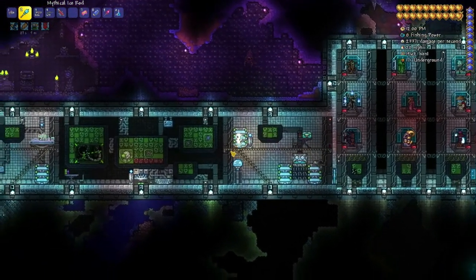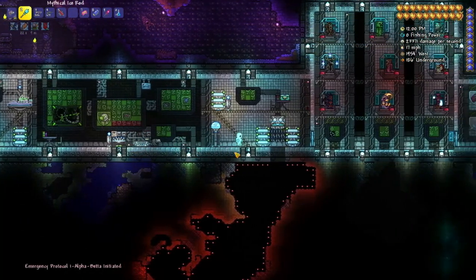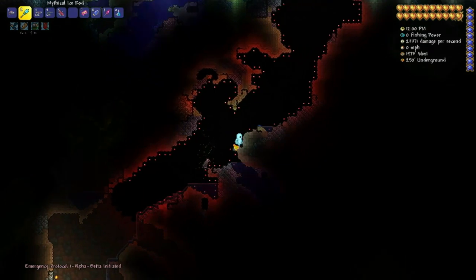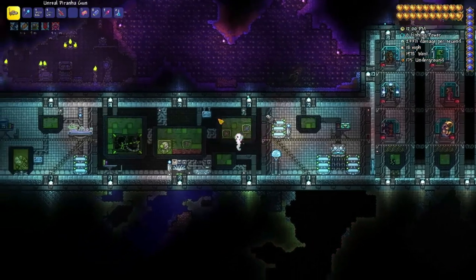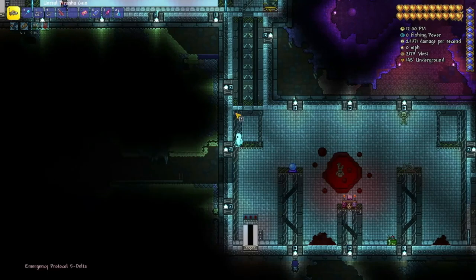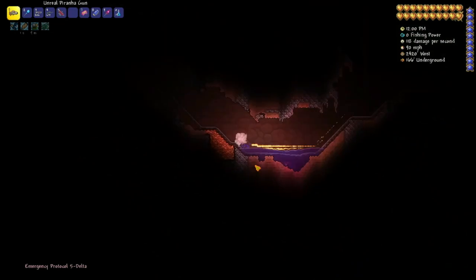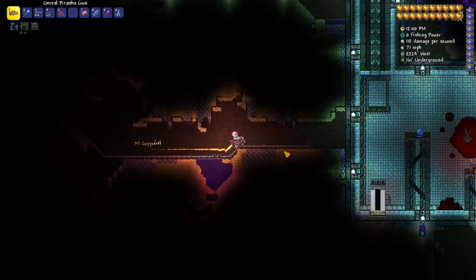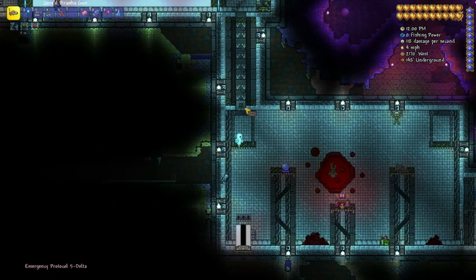Escape plans are very important, and they're even important in SCP facilities. You've got to get your personnel out in a hurry, sometimes at the drop of a hat. There are plenty of escape routes if you download this world. There are also plenty of easter eggs and secrets to find — if you find one because you downloaded the world, let me know in the comments below.